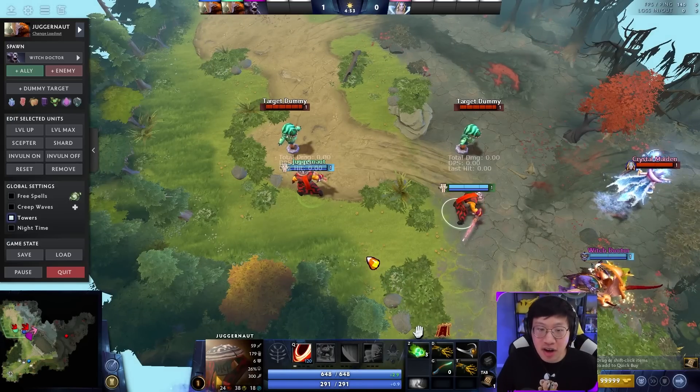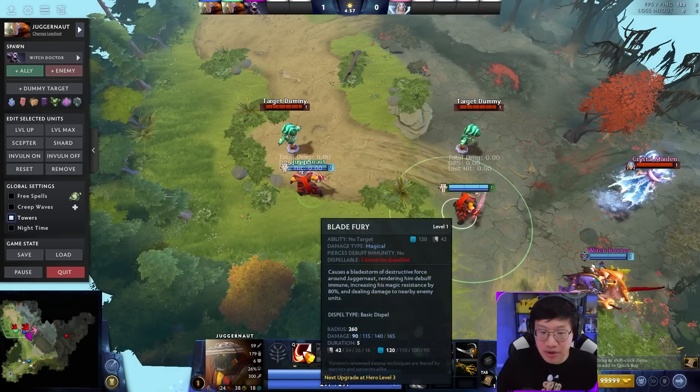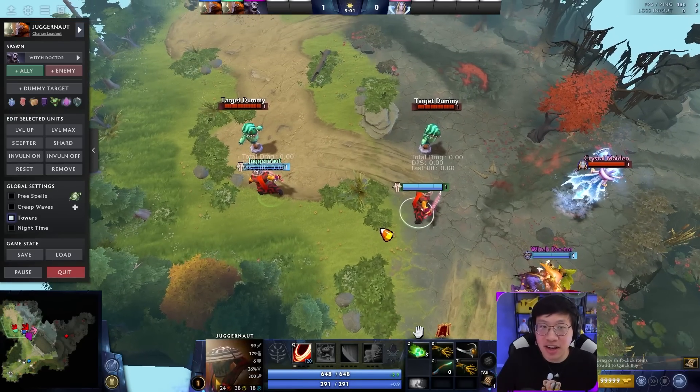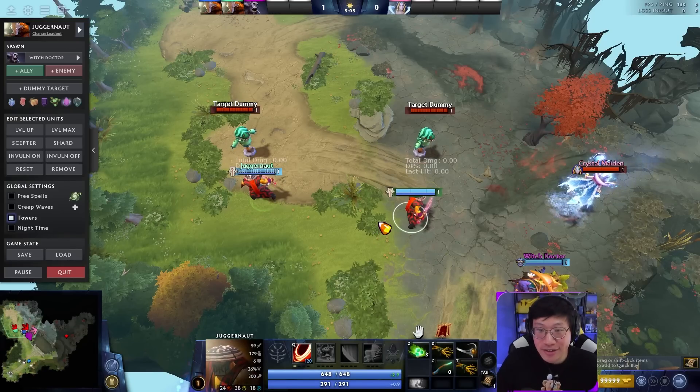Juggernaut is known to be a classic kill combo because of how much damage spin does, even at level 1, but as you level it up it only gets stronger. It combos really well with any kind of support that has a stun or slow, and even without that, if you just have damage you might still be able to get kills, but not if you're using it incorrectly.